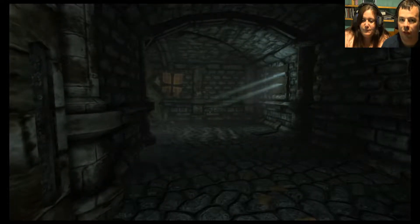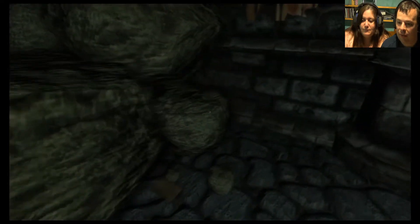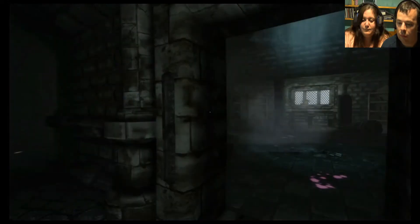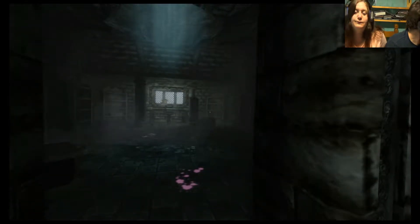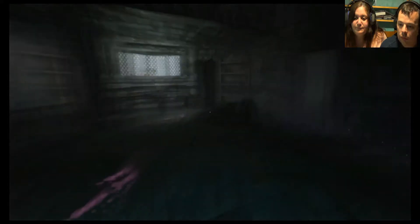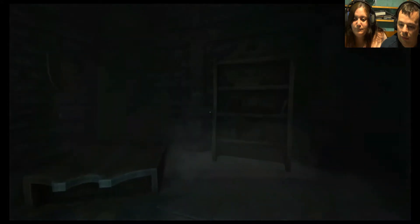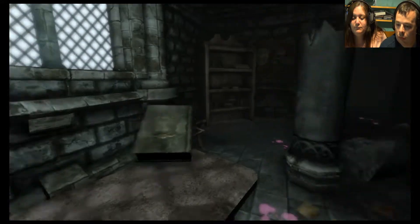Looks like that other way is blocked, so let's have a look round first. There's a lot of wind in this castle — slash mansion. Can we lean in this one? We could lean in Soma, couldn't we? I guess that was a new mechanic. What the hell's happening? Oh. We're alright, we're alright — there's nothing, just a bit of wind. What's this? A lantern!